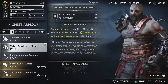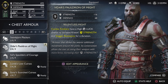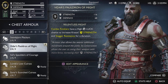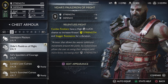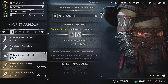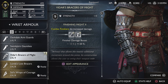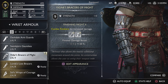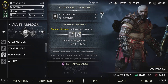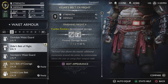For the armor we are using the Vyder's armor set — the complete set. The chest says combo finishers have a high luck chance to increase Kratos' strength and stagger resistance for a duration. It is the number one set in the game for strength purposes, giving 116 strength and 68 defense. The wrist piece — Vyder's Braces of Might — combo finishers increase damage, and combining it with the waist part gives a 20% finisher damage boost. The wrists give 115 strength; the waist gives 40 strength and 74 defense.